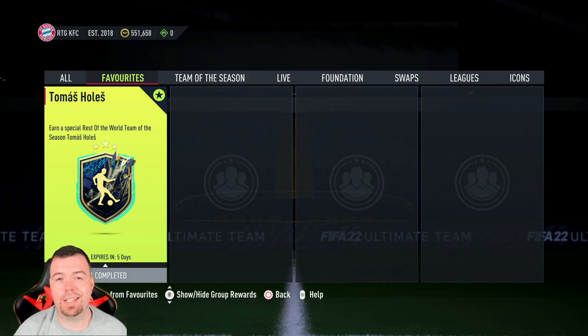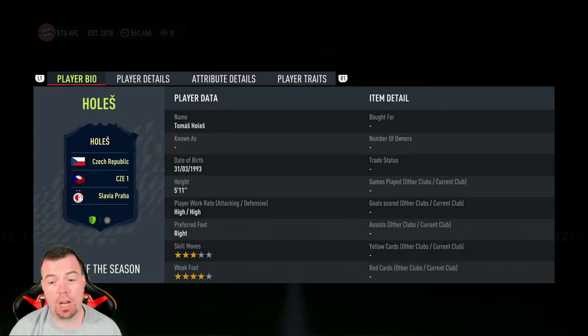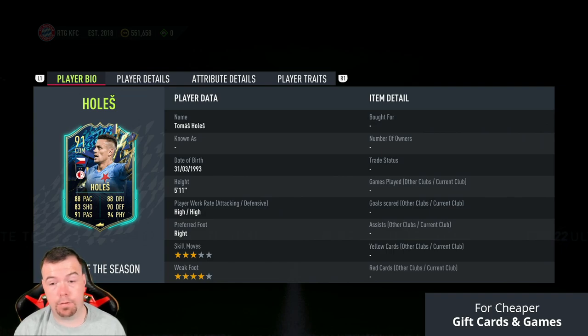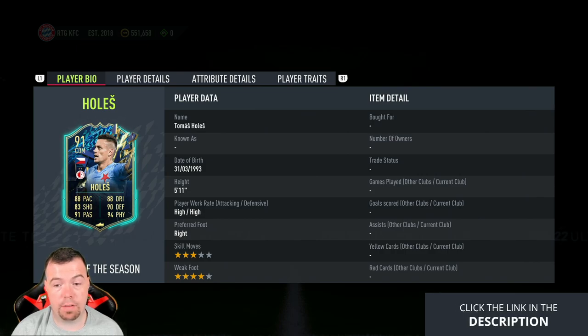Yo guys, what's going on, King Flipper here, and welcome to another Team of the Season SBC video. Today we have a Rest of the World SBC — Thomas Holes from Slavia Prague in the Czech league. If you can't use him or aren't going to use him, he's literally the cheapest 91-rated card at the moment, which is a dub. 88 pace, 83 shooting, 91 passing, 87 dribbling, and 94 physicality.